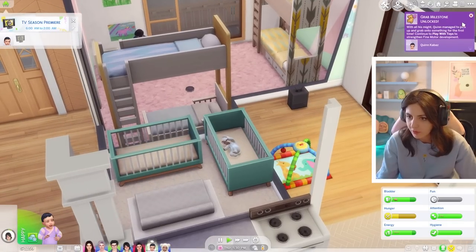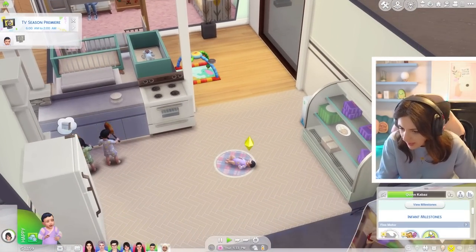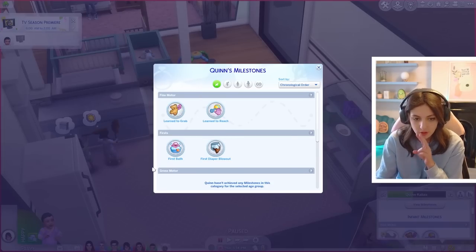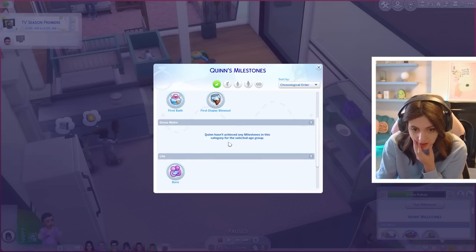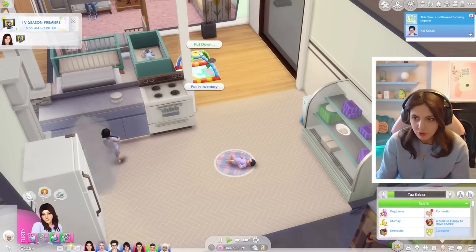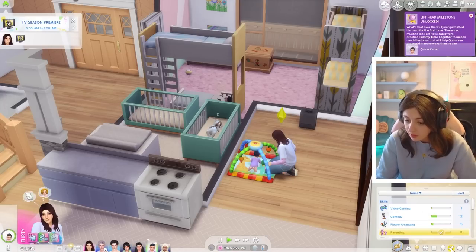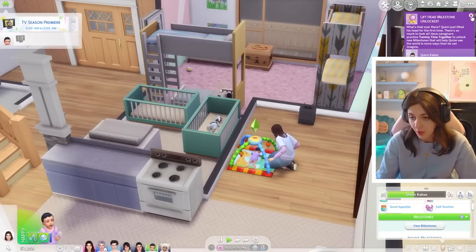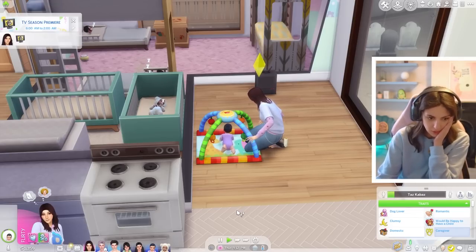Quinn just unlocked the grab milestone - he's in here. So how are they doing for their skills? We've got two fine motor, two firsts, two social - we just need gross motor. Is that things like learning to roll over? Why don't we try putting Quinn down for tummy time? Quinn learned to lift his head - that's the gross motor! Let's keep doing tummy time and see what else he can get, then we can bloom-age him up too.